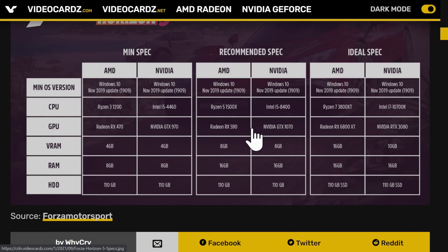The recommended spec is an RX 590 and — here's where I object. A GTX 1070 and a 590? These are not the same. The 1070 is 50% faster than a 590. These are not the same card.